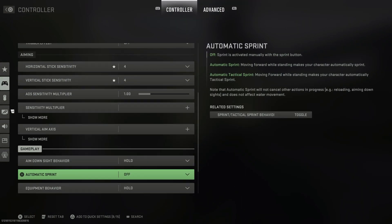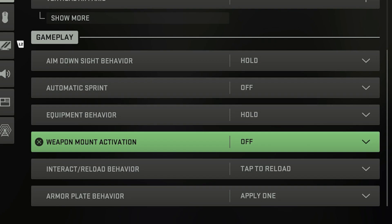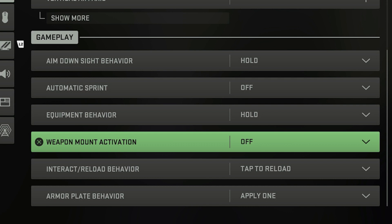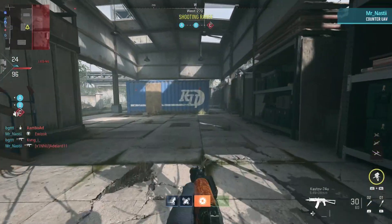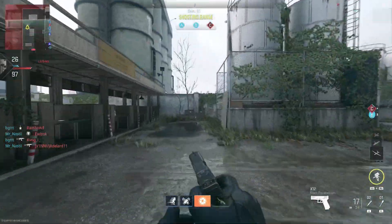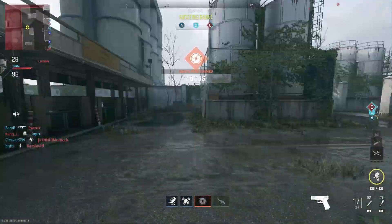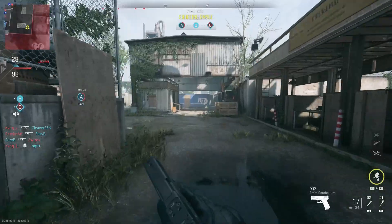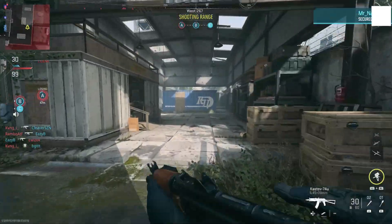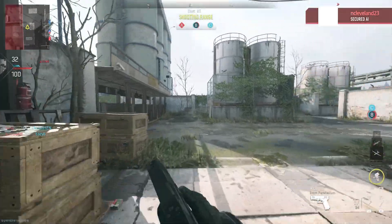The second method is a bit different. Go back to your controller settings and turn weapon mount activation completely off. Then go back out with your pistol out, and once you have your pistol out, you're going to slide, change to your primary weapon, aim in, and then jump — all in quick succession. So that's: slide, which is the double tap on the controller, change to your primary, aim down sights, jump at the end.